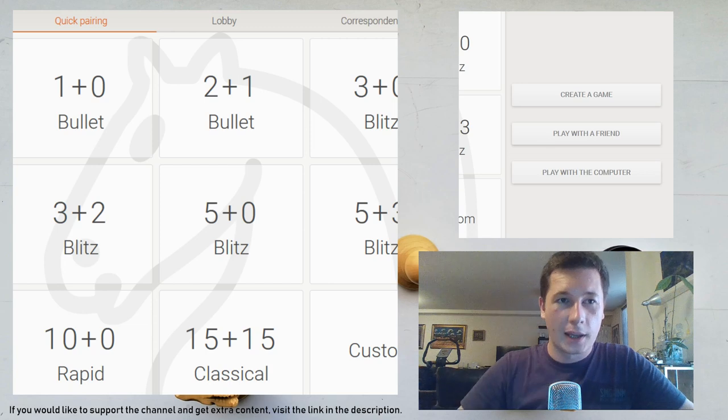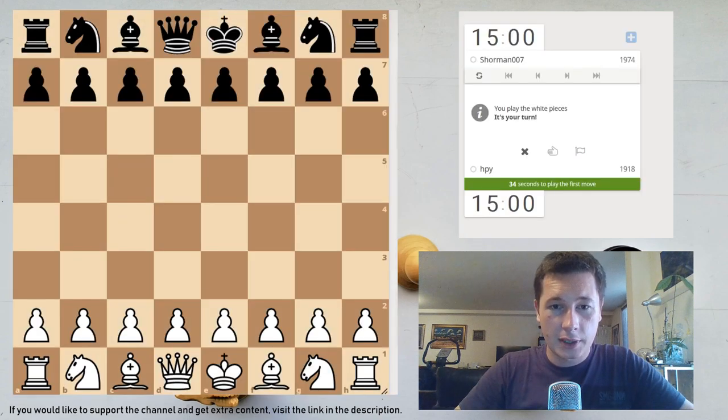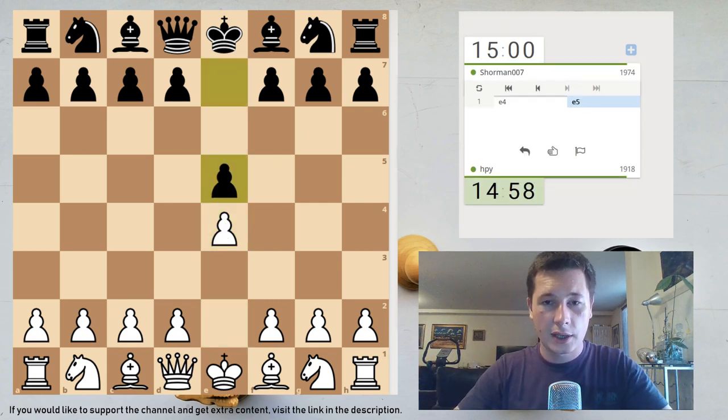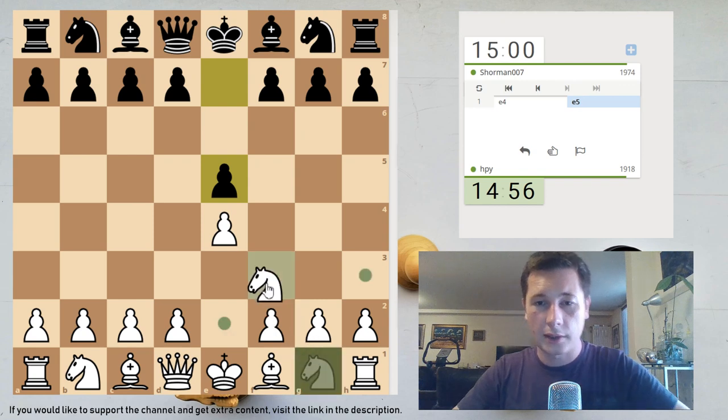It's going to be another classical 15+15 game. Yesterday I played a high-rated opponent — let's hope I get one today. My opponent is rated 1974 and I have the white pieces. I got black yesterday, white the day before that, and white today.